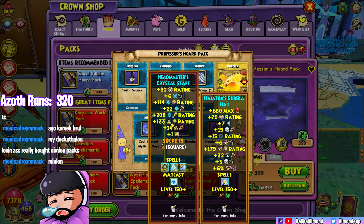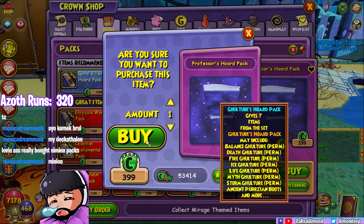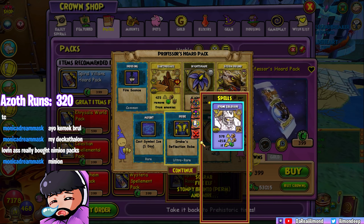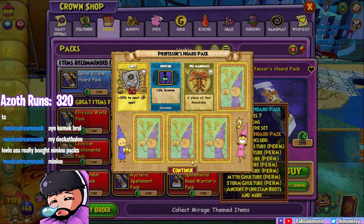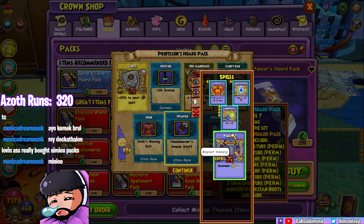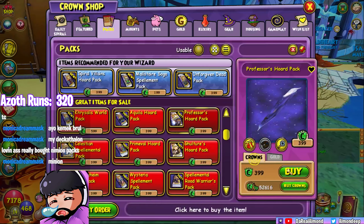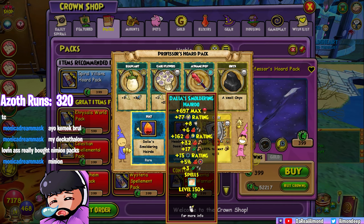I don't see myself using that — I already have the regular hat. Myth robe, just spellement stuff again. Ooh, the Myth wand may cast a minion. Then Fire robe. Hat and wand — hey, I'm actually gonna use this on my Fire.